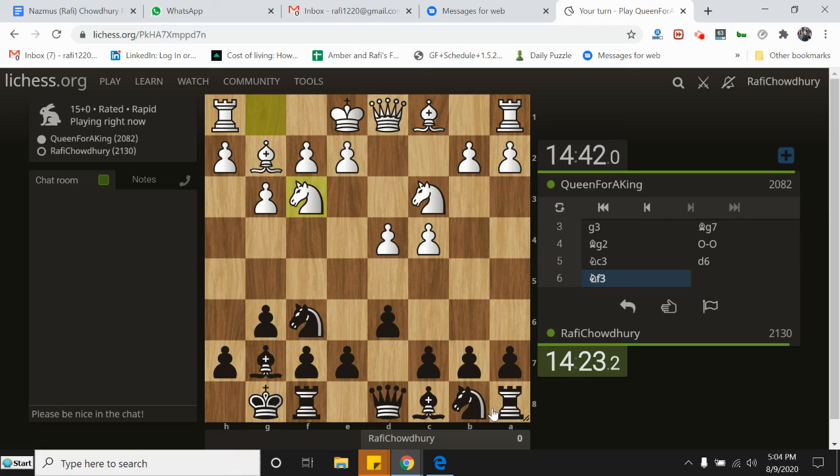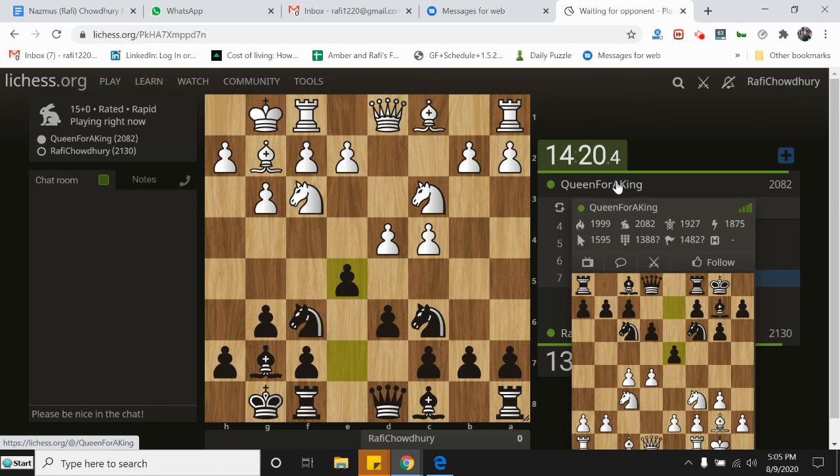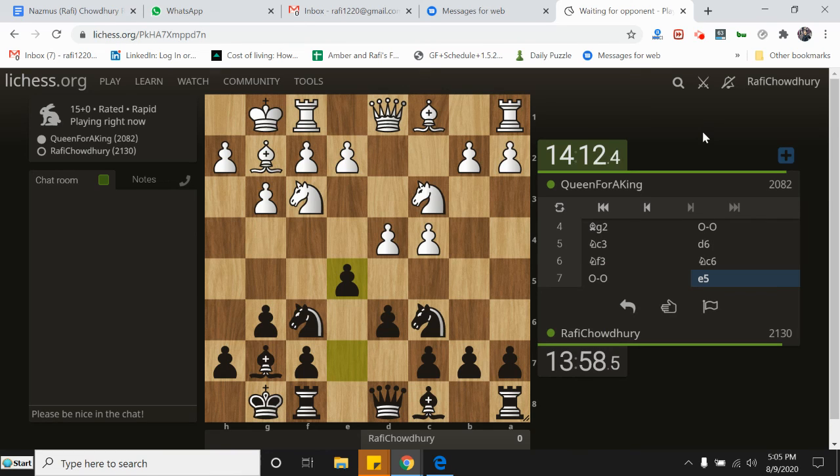Thinking maybe Knight C6, maybe Knight D7. I probably prefer Knight C6 here, followed by E5 next move. If E5 he pushes, I can bring the Knight to D7, and if after E5 he takes, I take, and we should have a pretty solid game. So he's striking back at the center and looking to maybe gain some space as well. He's rated about 2000 in Blitz, 2082 in Rapid, 1927 in Classical — pretty solid Rapid player.